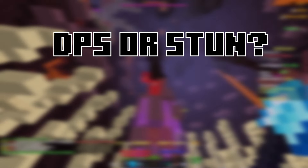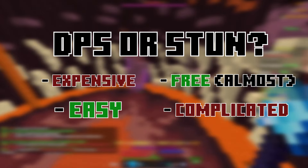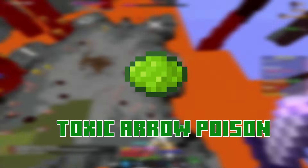Your party should have three DPS players and one stun. It's probably helpful if at least one other player in the party knows how to stun, in case the stunner dies at an inconvenient moment and can't revive quick enough. If you're not sure whether to go DPS or stun, the general advice is that DPS requires more coins but it's super easy, whereas stun is a bit more complicated but doesn't require any setup — it's basically free.